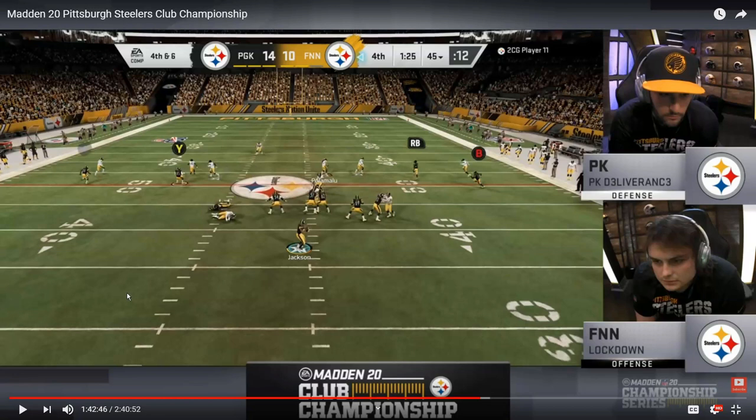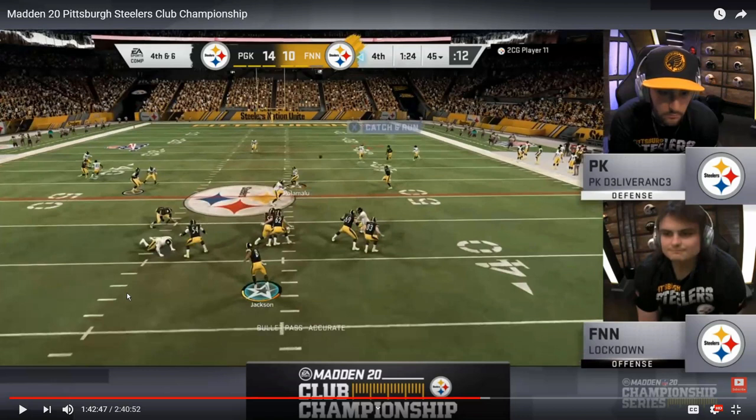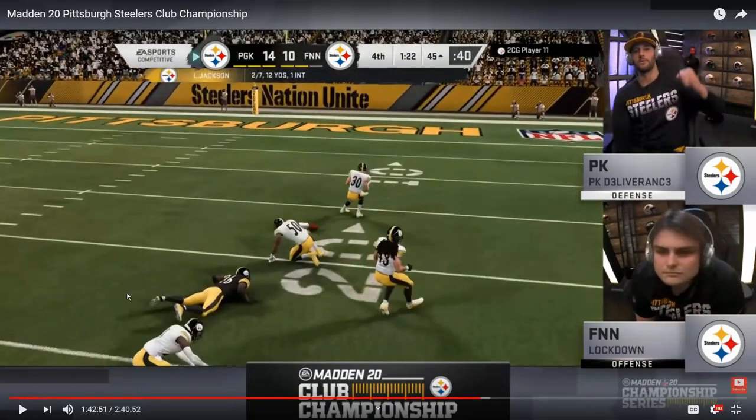As Shazier drops back, Lockdown goes ahead and throws the ball. You can see Lockdown's face — as soon as he lets go of the football he knows it's a mistake. He already recoils back, the ball's barely out of Lamar's hands and he knows he got him. Great adjustment from Deliverance — the first time all game he manned up the looper on that right-of-screen slot receiver, and he caught Lockdown looking and tunneled on that route. That was the biggest stop of the game. Lockdown got the ball back deep in his own territory with little time left and Deliverance was able to close it out 14 to 10.